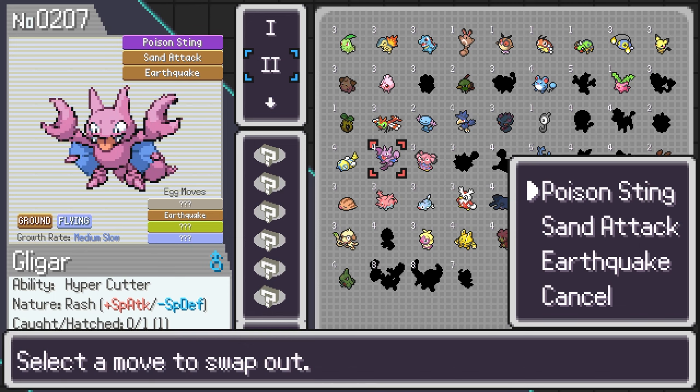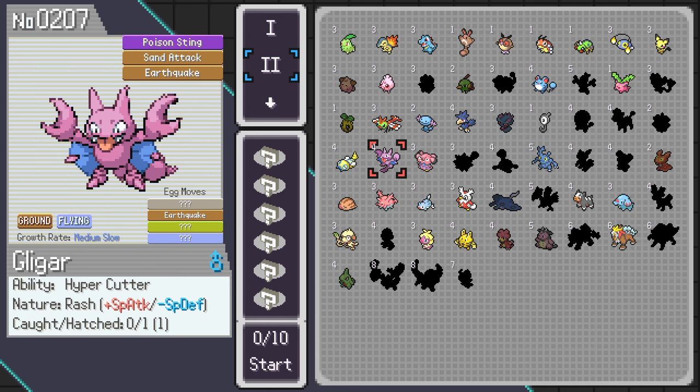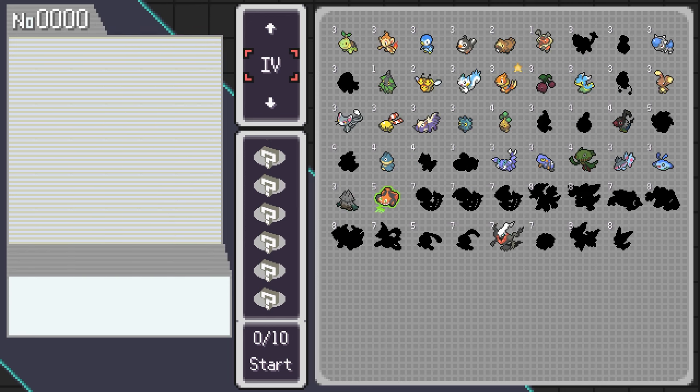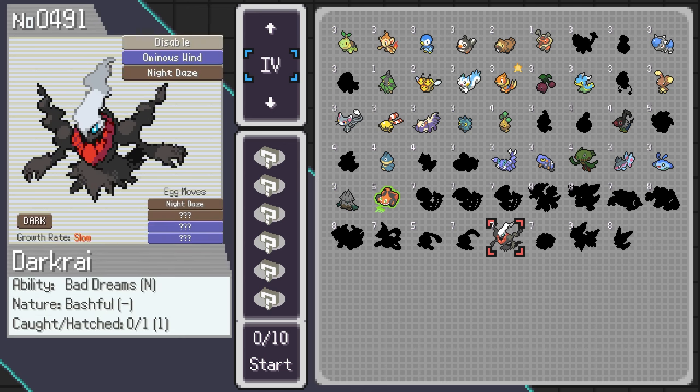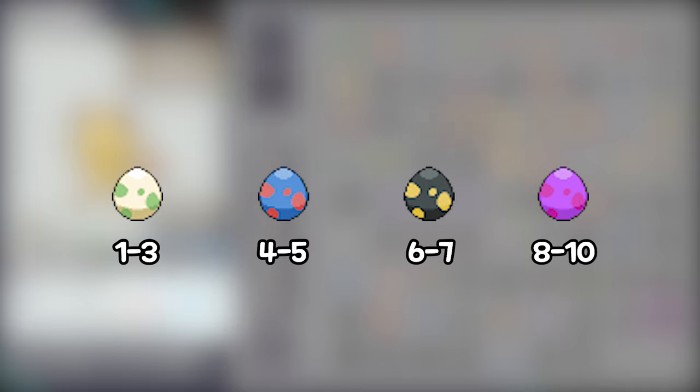You can select your egg moves by clicking on the Pokémon and rearrange your moves like that. Now, the Pokémon found in each egg tier depends on that Pokémon's base starter cost. A Pokémon that costs 1 to 3 points can be found in common eggs, a 4 to 5 cost is a rare egg, 6 to 7 is an epic egg, and 8 to 10 can be found in a legendary egg.